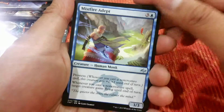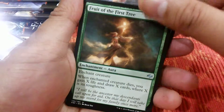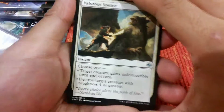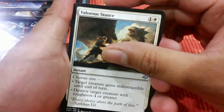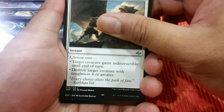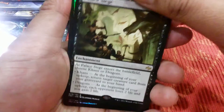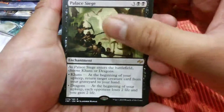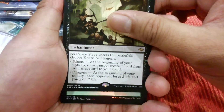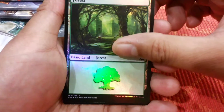The first uncommon is Misfire. Fruit of the First Tree. For the rare, we got Palace Siege — okay, do I get a fetch land? It's a land, but it's a foreign foil land.